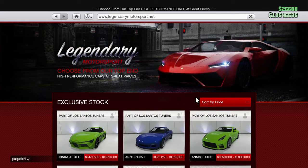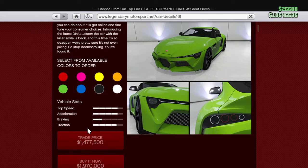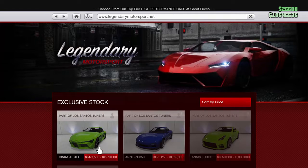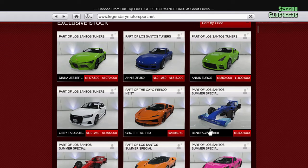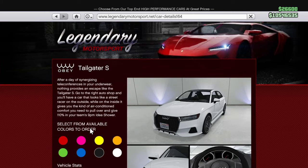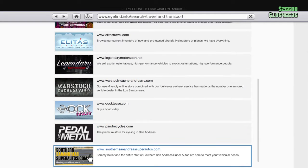Let's start off with Legendary Motorsport. So, the Dinka Jester RR — very nice car. Top speed is shown there, here are the vehicle stats, and here is the price. The Annis ZR350, the Annis Euros, the Grotti Itali RSX, and the Obey Tailgater S. Those are the Legendary Motorsport vehicles, so let's go straight into these.